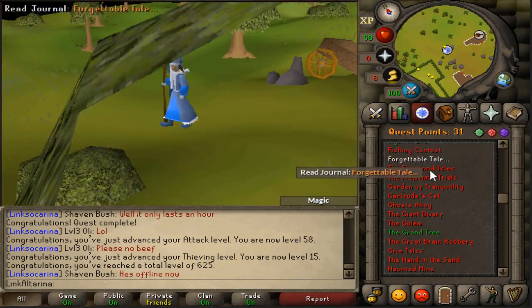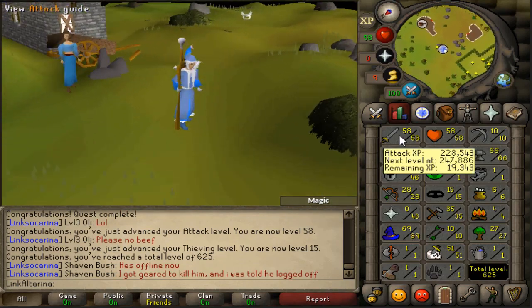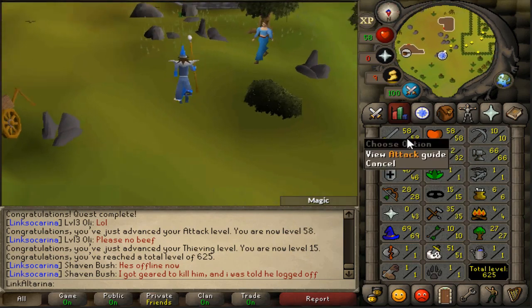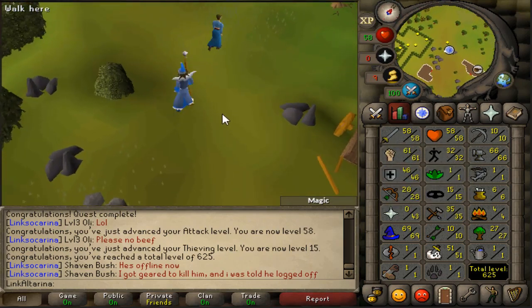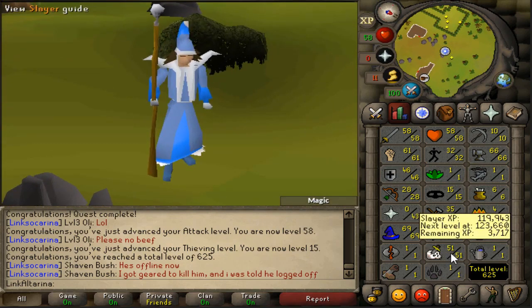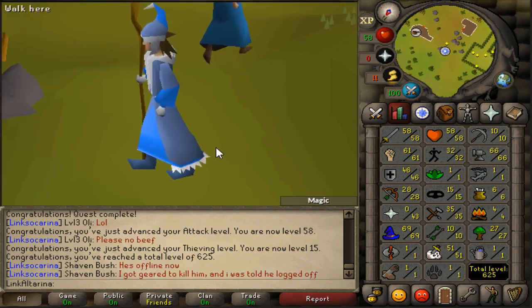We're also one quest point away from Dragon Slayer 2. We're about 40k XP away from 60 attack. So once we do that, we'll do Lost City, and then we'll have a Dragon Scimitar and a DDS on this account, which is going to make Slayer so much quicker. Once we get Slayer to like 65, 70, we're going to be making absolute bank just through combat on this account, and it is really coming together.